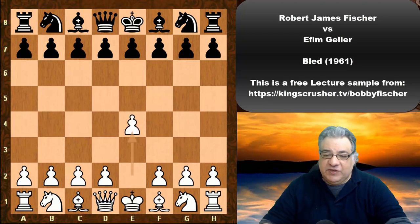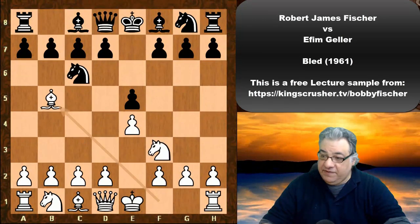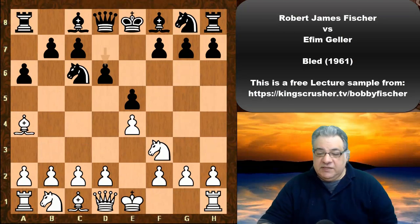e4 from Bobby Fischer, e5 from Geller. Nf3, Nc6, Be5, a6, Be4, d6. This is the modern Steinitz variation.